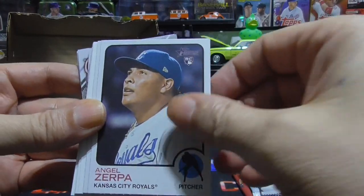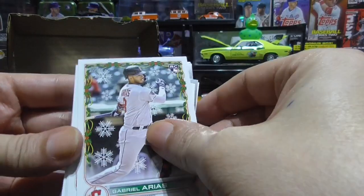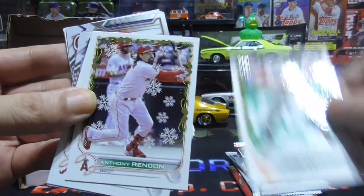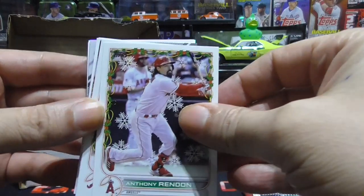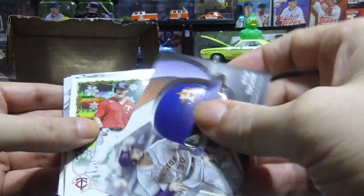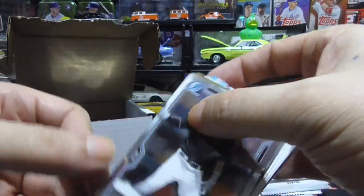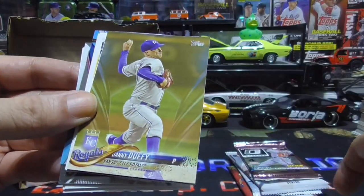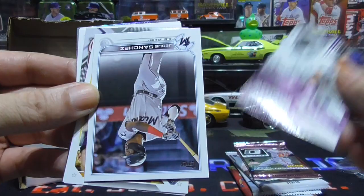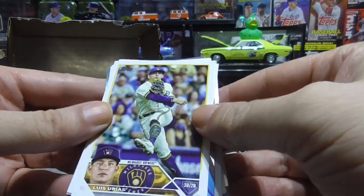Tony Gonsolin. A rookie card — Angel Zerpa. Juan Yep rookie. A Rias rookie. Now Castle Cup card. Helio Ramos rookie. Rylan Bannon rookie. A Kyle Tucker helmet card. Tanner Allen, First Bowman. Danny Duffy Gold. Corey Siga. Jesus Sanchez. Luis Urias.